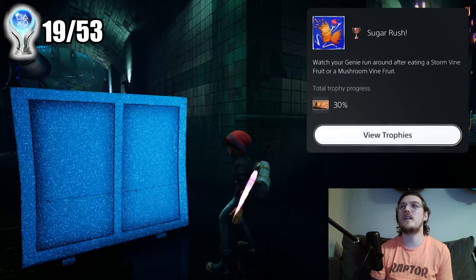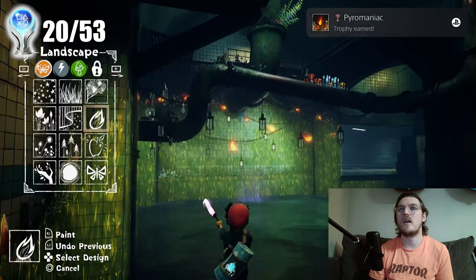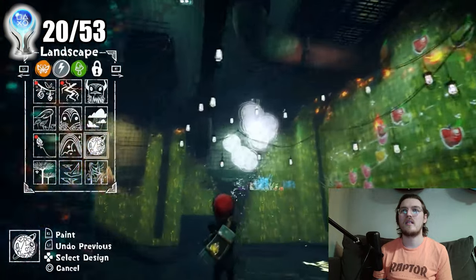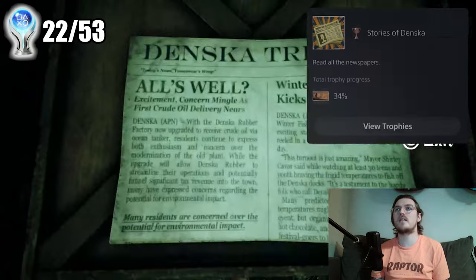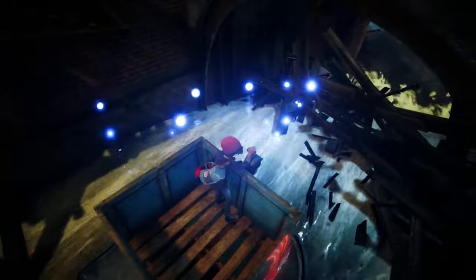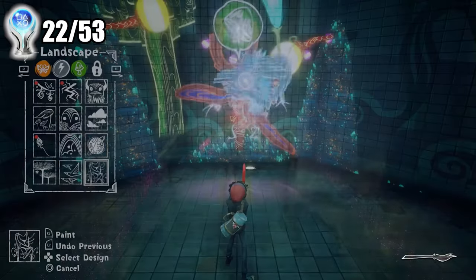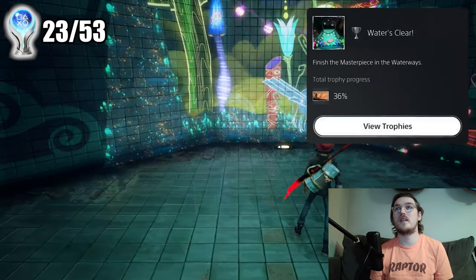Sugar Rush trophy: watch your genie run around after eating a storm vine fruit or mushroom vine fruit. Pyromaniac trophy: paint more than 10 campfires in a row. Another newspaper — Stories of Denska: read all the newspapers. The amazing thing about this game is the little breakaway clips when you change areas. Water's Clear trophy: finish the masterpiece in the waterways — the final level.